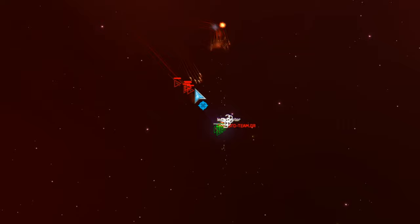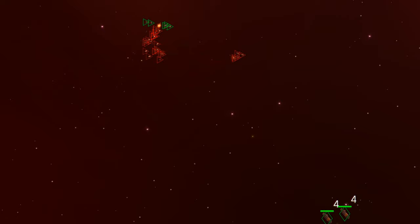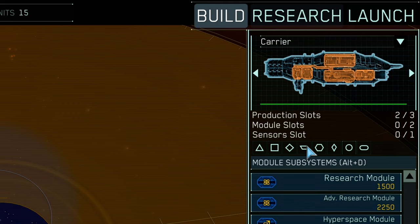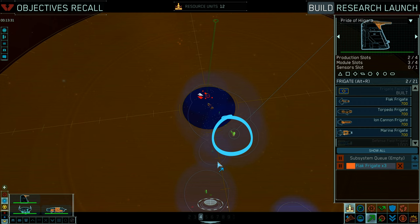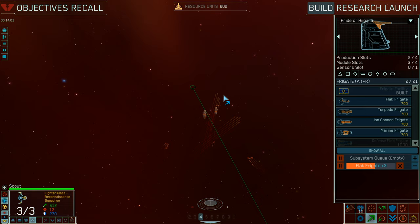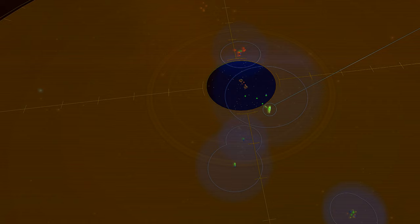Unfortunately, a mass of interceptors show up and blow my bombers to bits in seconds. I retaliate by using EMP with scouts to slow down this wave of interceptors, but I do not have the right tool for dealing with a mass of them. This is why I start investing in flag frigate research and production as well as gunship corvettes. Since my mothership is about to reach the center position I also invest in a fire control center so all ships near my mothership get a boost to their firepower.